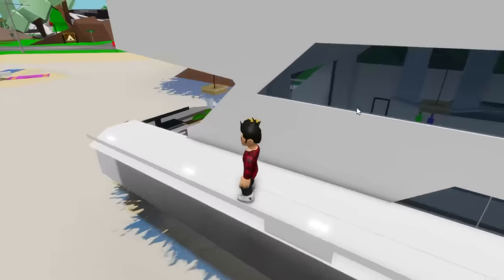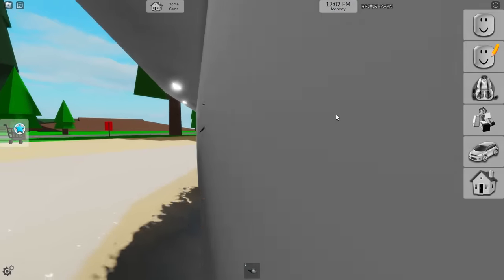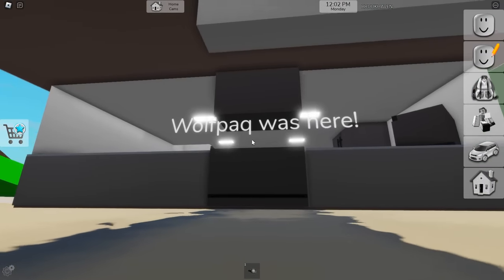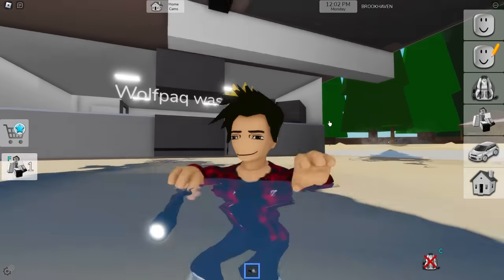And that's not all, because if you go right on this side of the yacht, you'll be able to pass through it. We'll basically be inside of its geometry, which is where you can find a hidden message of the game's creator — 'Wolfpack was here.' Just a nice little message left from him to us.